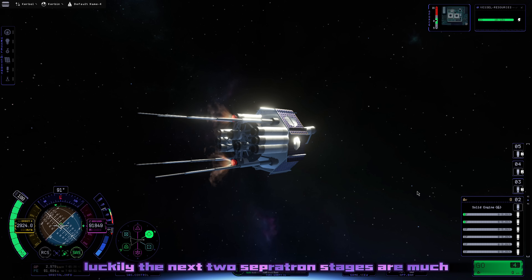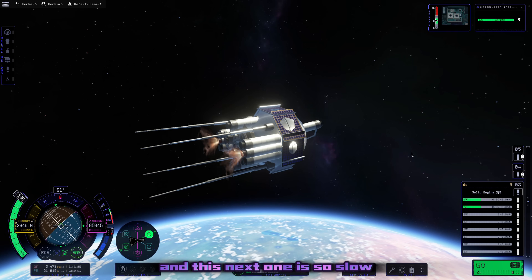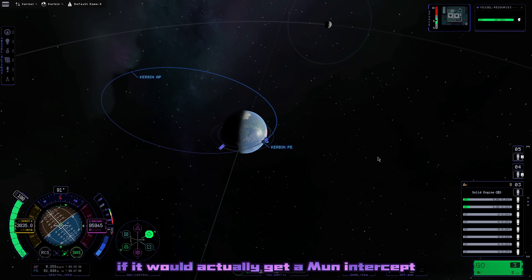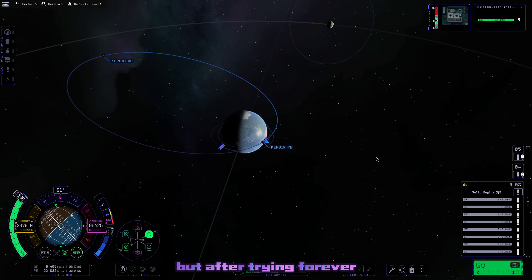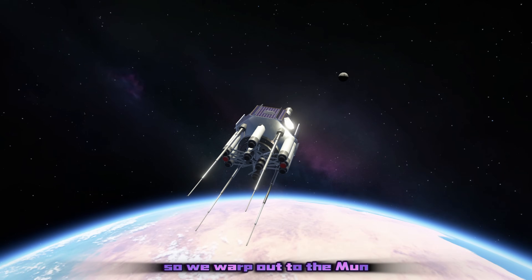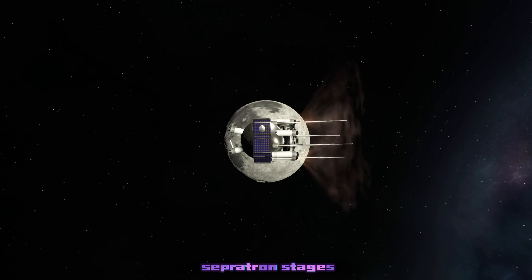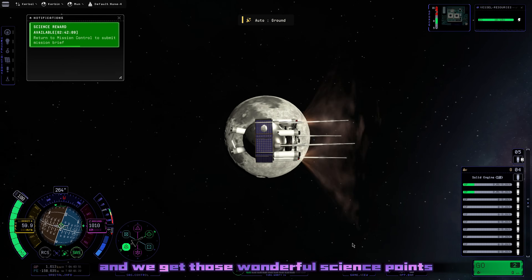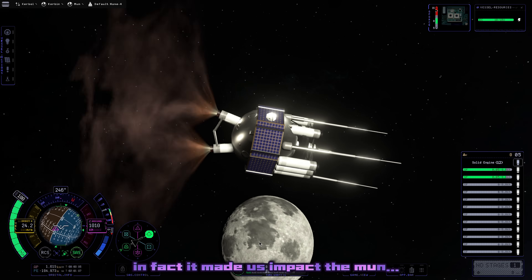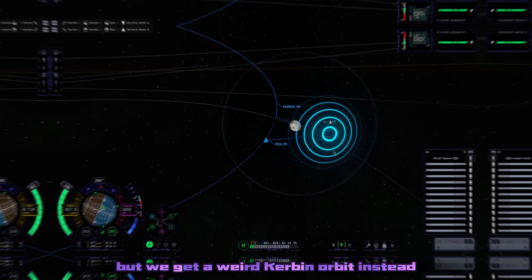The next two Sepatron stages are much more toned down. The next one is so slow and has so little fuel that I was completely unsure if it would actually get a Mun intercept. But after trying forever it did actually get an intercept with the Mun, just barely. We warp out to Mun periapsis and burn one of our last two remaining Sepatron stages. Luckily this completes our mission and we get those science points, but it doesn't quite put us into Mun orbit - it made us impact the Mun. So we burn our very last stage hoping to get Mun orbit and get a weird Kerbin orbit instead.